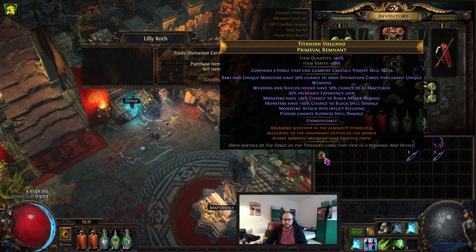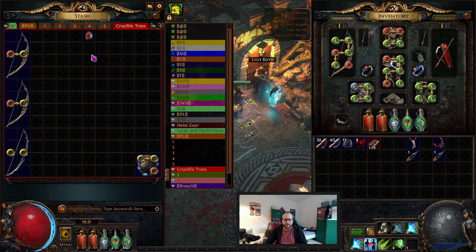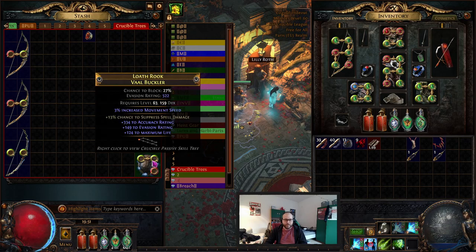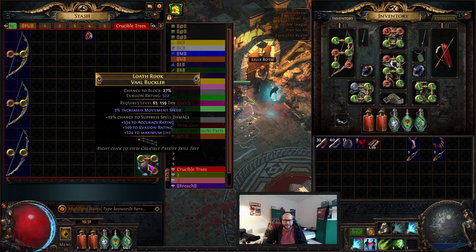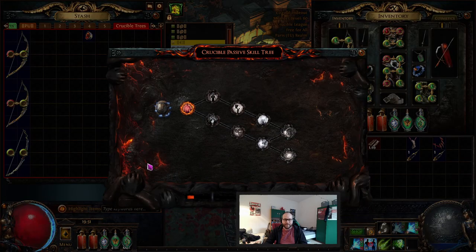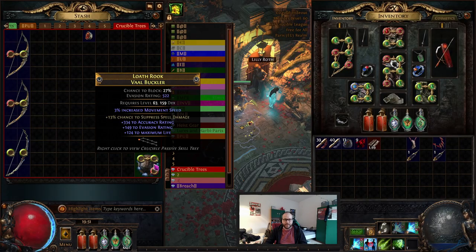I have a combine thing now - nice. While doing challenges, I found a drop with insane rolls: fractured spell suppress. For the challenge I needed to cook a fractured item - the tree isn't good, it's nothing special, but I really liked how the item looked. Kind of cute.